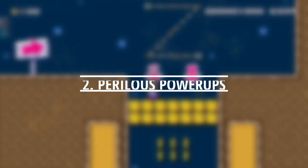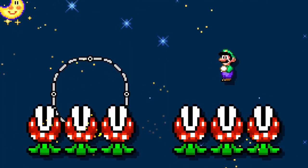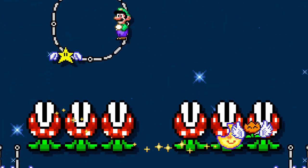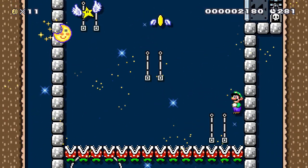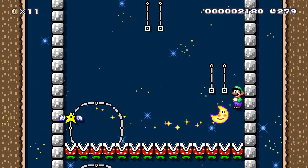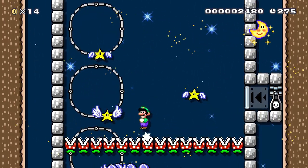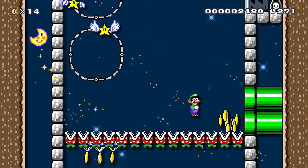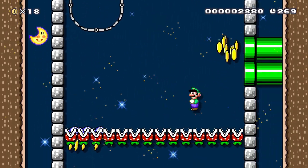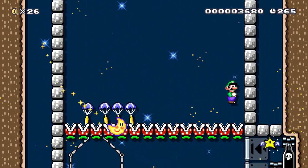Most levels allow us to get a power-up that helps make the course easier, but what if we build a course where power-ups are harmful instead of helpful? In this idea, we feature a level with vertical auto-scroll downward. The trick is that we must spin jump on piranha plants that are descending, and there's no ground to stand on. Because our floor is made of enemies, certain power-ups will cause us to destroy them, and we will fall to our death.